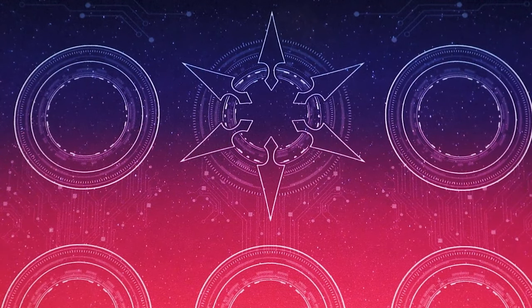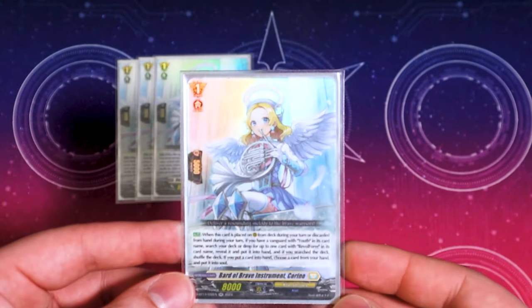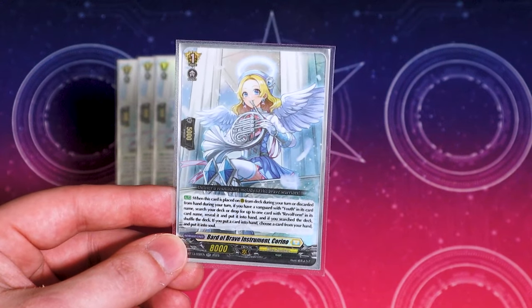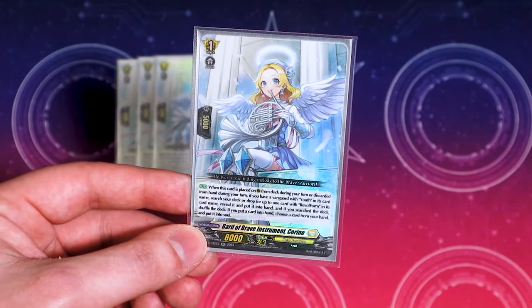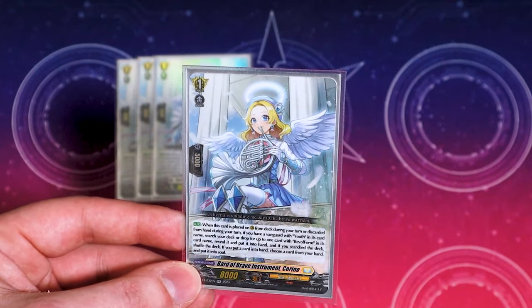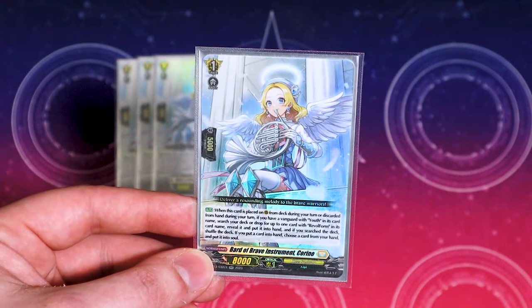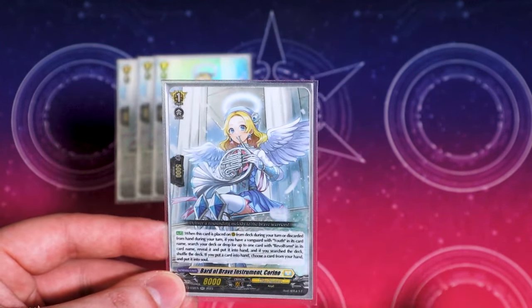For grade ones, running four copies of the new gal — her name is Corrine. What she does is when she's placed from the deck or she's discarded from hand — aka Skyfall Arms — you can search your deck for a Rebel Form and put it in your hand. Then after you search, you pick a card from your hand, put it in the soul, and shuffle your deck. So you could use this to search Full Blast and then put another Rebel Form into your soul — that's insanely good.